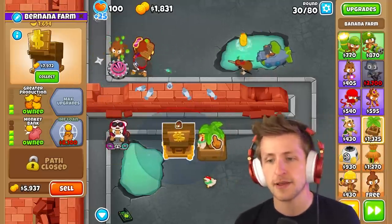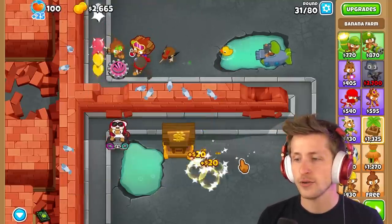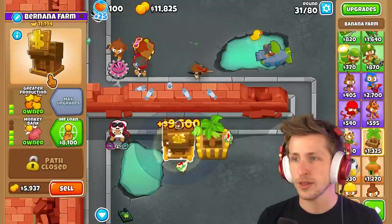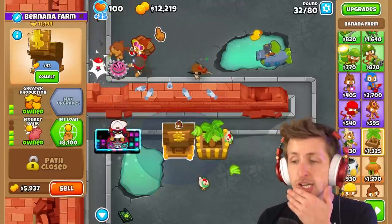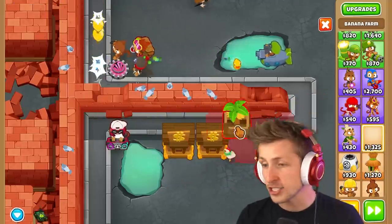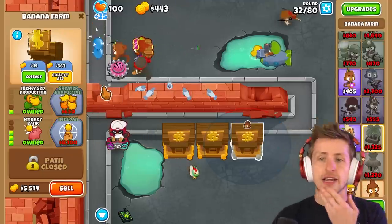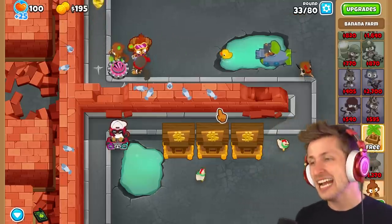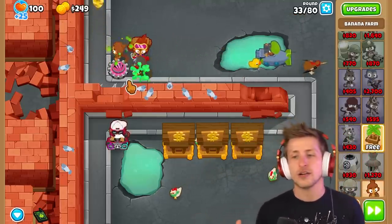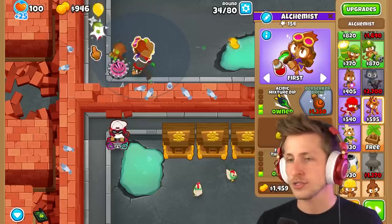This bank is already at $6,000. I'm going to collect it and — we ended up with $34,000 when it should have been $28,000, so that's an extra $6,000. That's like having a whole other bank full for free. Look at how many banks we get now. The economist class is fun — it changes up the pacing because you make more money but your towers are weaker, so you get to buy more things. It feels more interactive than normal Balloons.